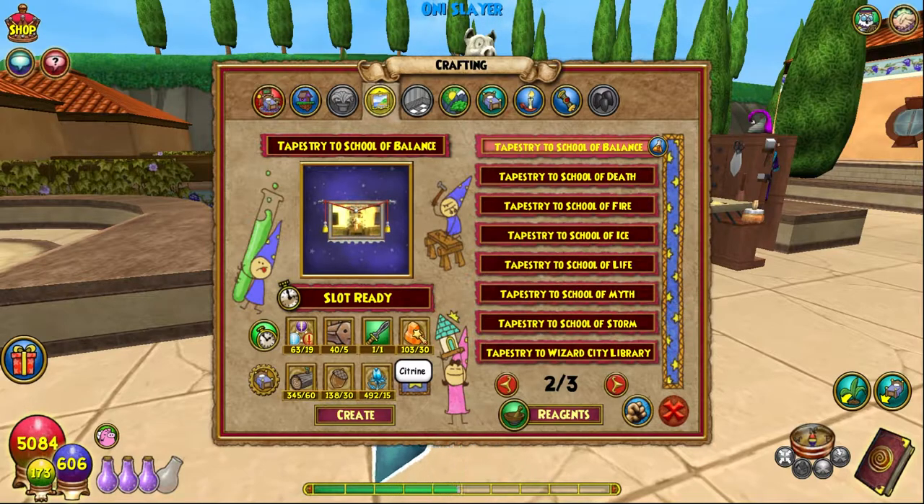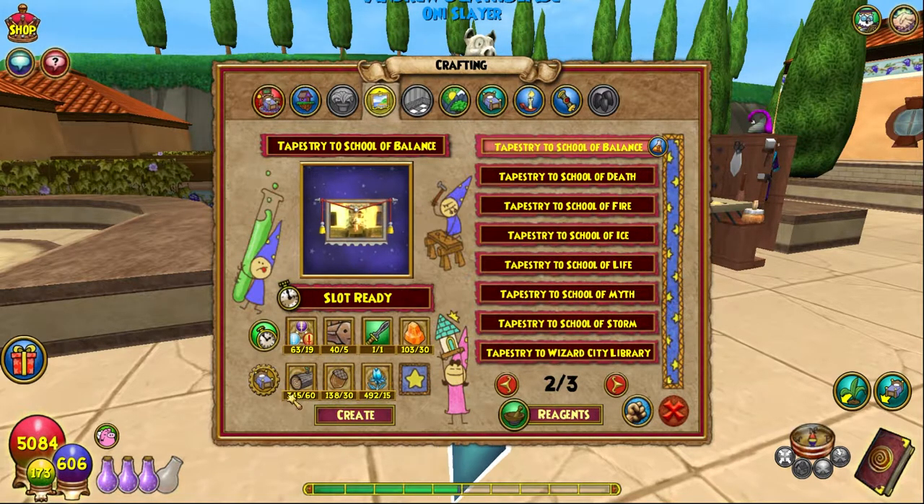You'll also need one Dagger of Absolution, which we've just crafted. Citrine you can get from any reagent vendor — you'll need 30 of them, which is quite a bit. Mistwood is 60, also quite a lot. These tapestries are very involved. I have a video on mistwood — I recommend farming in Malibun for that.